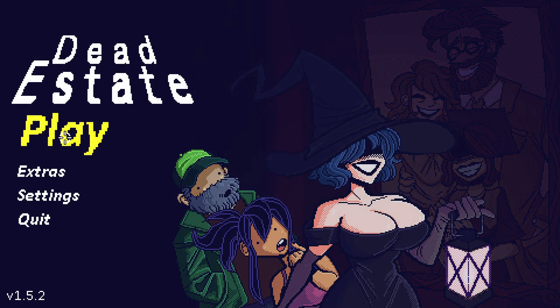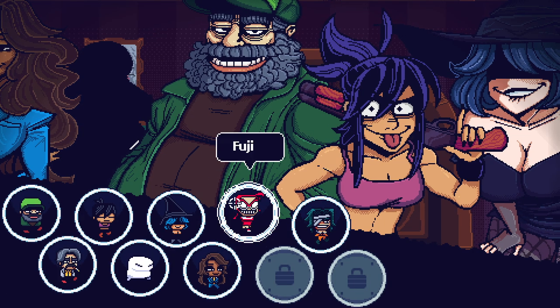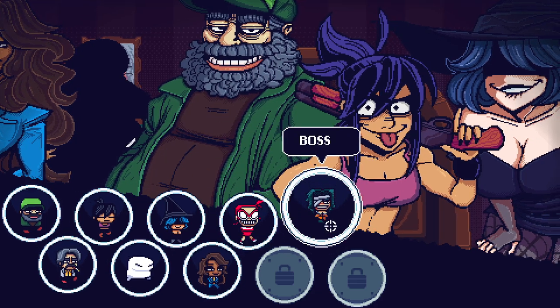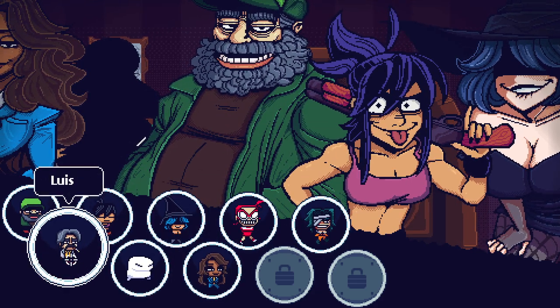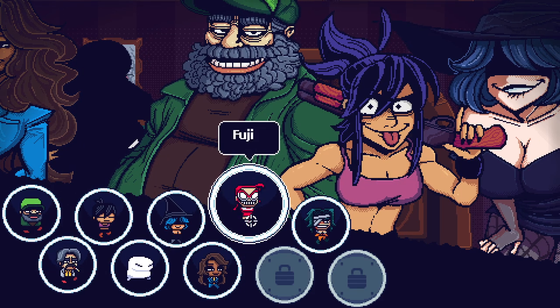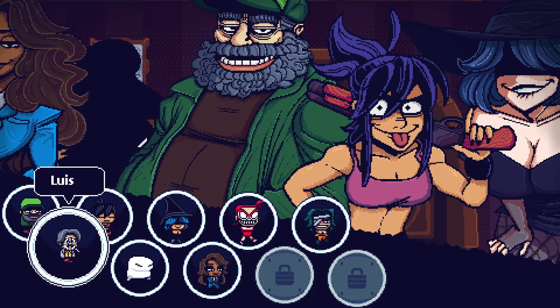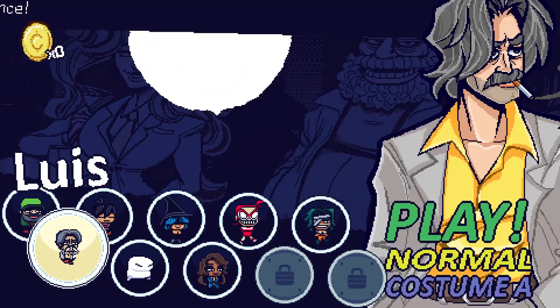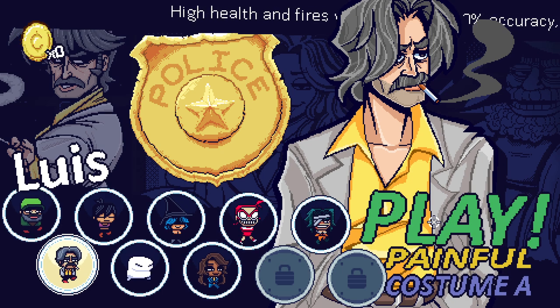Hello everybody and welcome back to Dead Estate. We are back once again — previously we played as Cordelia and made our way onto the alt path. We unlocked the alt path, but now we've got so many other characters to play as. I think I want to go as... Let's go as Luis here. I don't know exactly what this guy is about. He is a police boy.